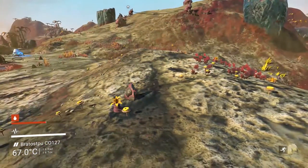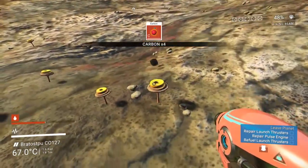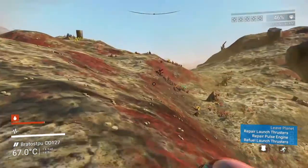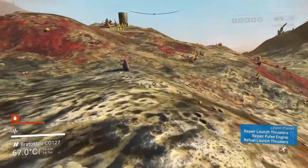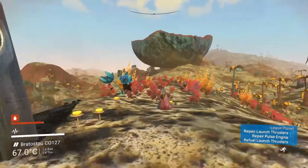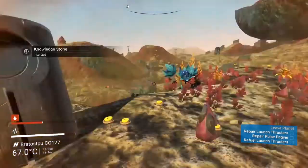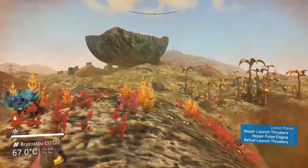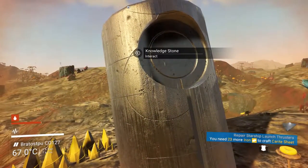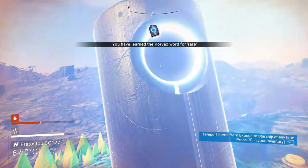Let's go collect some carbon and iron. If you point your reticle at something it will tell you what materials it gives you. Plants and animals generally give you carbon; stones and stuff generally give you iron. There's some platinum we don't really need, but these knowledge stones will actually help you learn languages in the game.